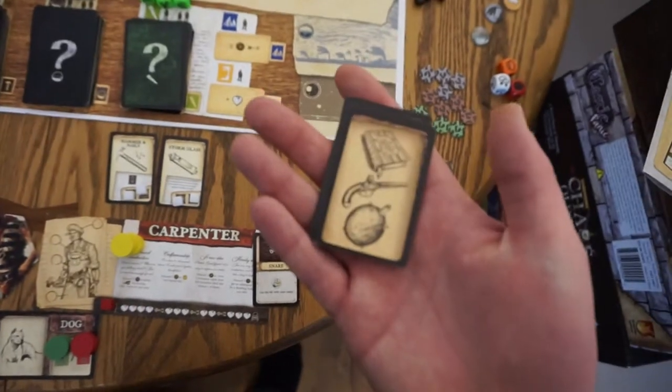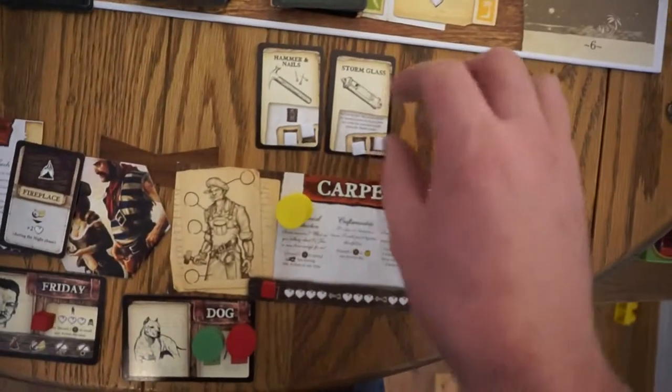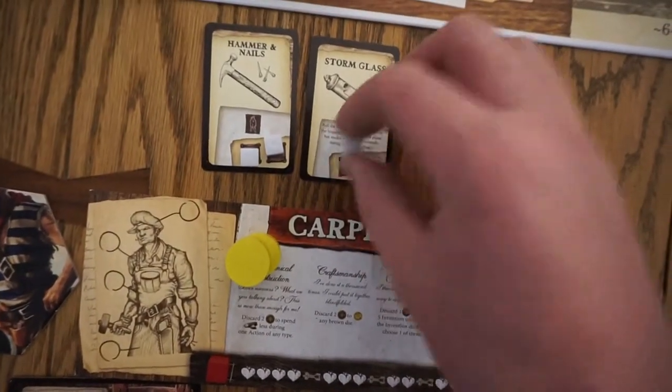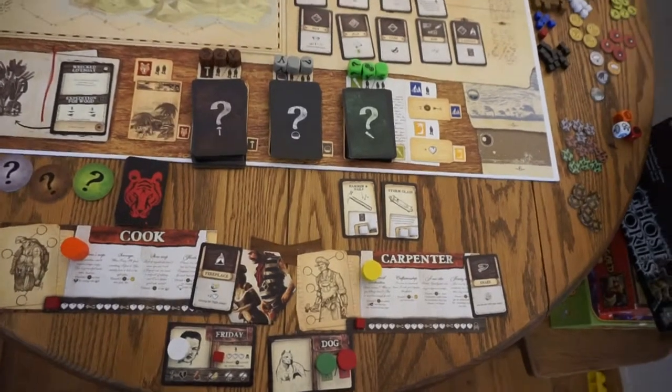These are your starting out items. You select two, which I've already done. Once you've done that, place the rest in the box. You can only use these two times in a game, so every time you use one, you take away a cube. Keep them somewhere nearby so all players can use them.